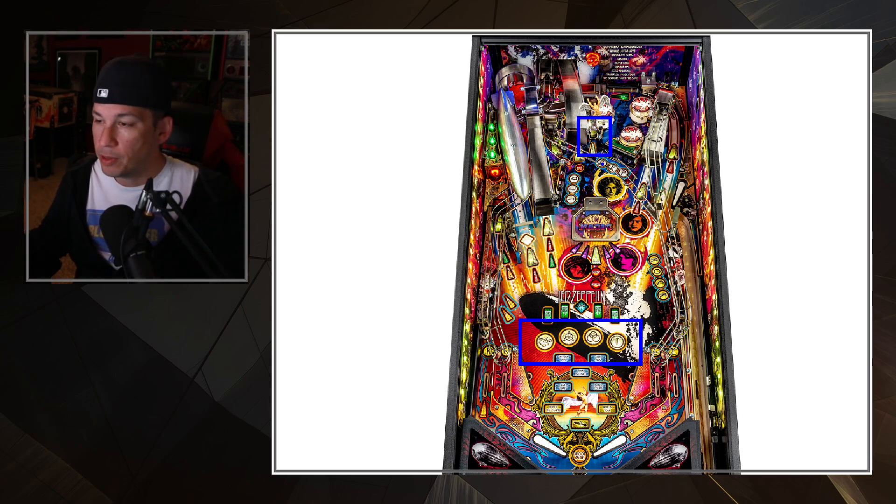Whenever you hit the Icarus target it starts a multiplier — think of it as multiplicative, so 1.1 times 1.2 times 1.4 and so on gives you your whole entire multiplier, which you'll see on the LCD. Hitting that Icarus target up here will light the insert in that area and start about a 20-second multiplier.